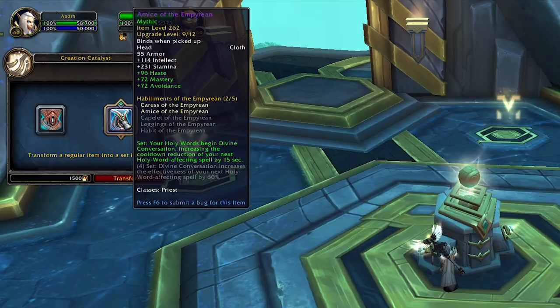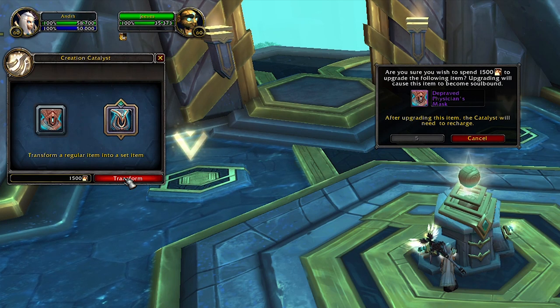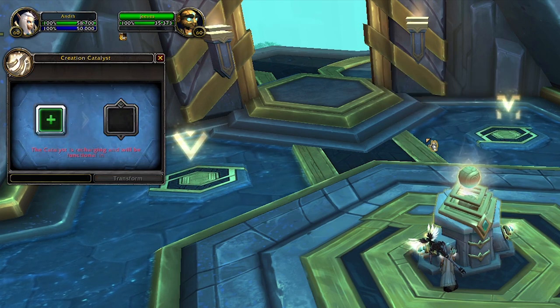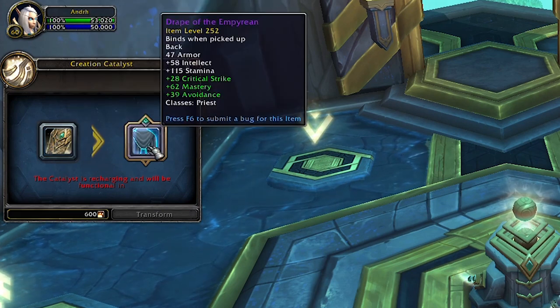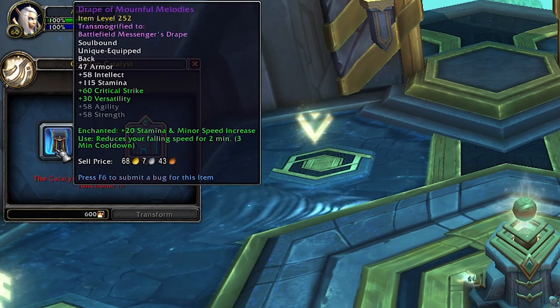If you input, let's say, a 262 head piece from Mythic Plus, you will get a 262 head piece from your class tier set with a set bonus. If you input a cloak piece you will still get a cloak from your tier set with the exact appearance, but it will not have the set bonus.